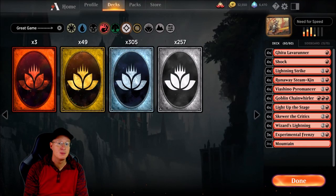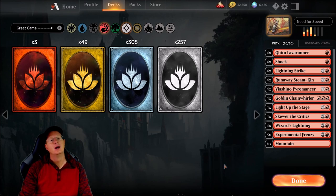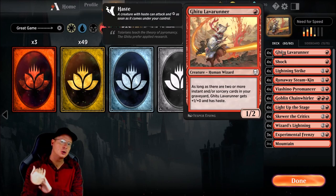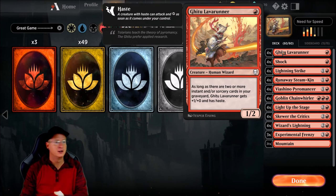Skadoosh! Welcome back — Joey Moss with good ol' BBG, and we are gonna play Need for Speed, which is basically any red deck wins or RDW style deck. What these decks are about is just dealing a lot of damage very quickly, rapid succession, some quick draws, and some quick mana stack.